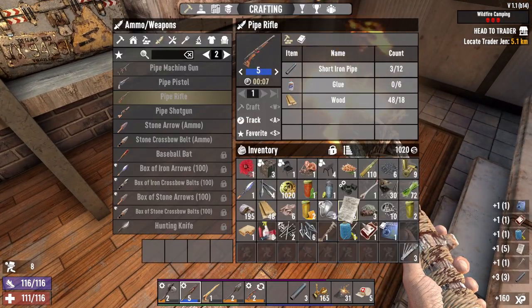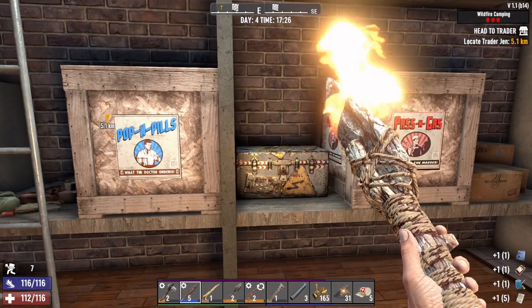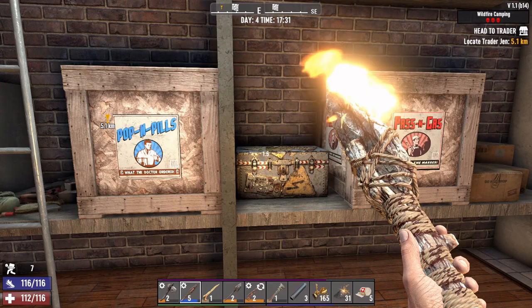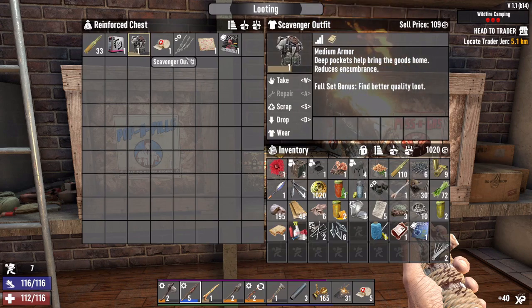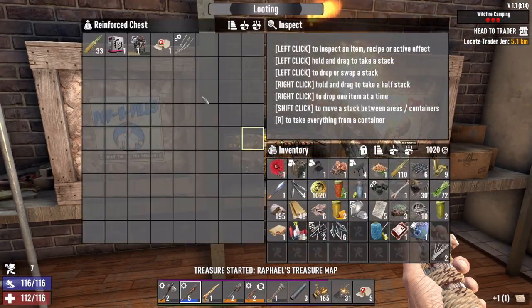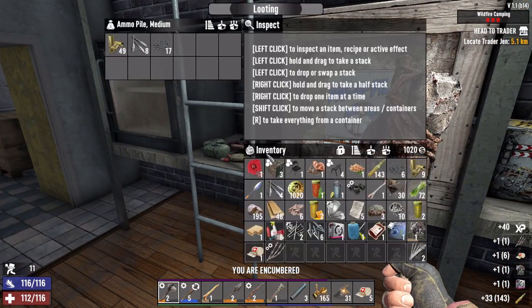That's a wrench! That's a wrench! Oh, that's a reinforced chest — hopefully my luck holds. Come on — yes! Take the treasure map, read the treasure map. Take the rest of the stuff. Ammo pile.